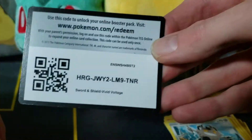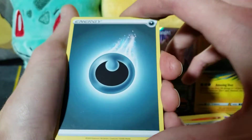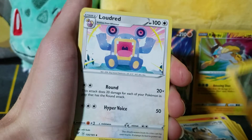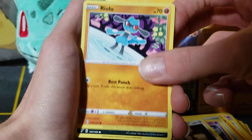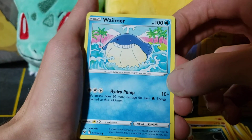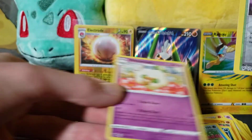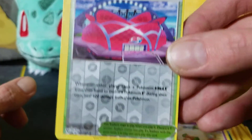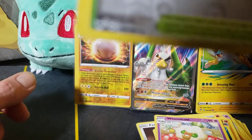Getting into the second pack here, see what we got in this one. Non-holo rare, but we get an off-centered card — reverse holo off-centered. This whole set of the reverse holos doesn't have the mark though on this one, but it's still really off-centered.